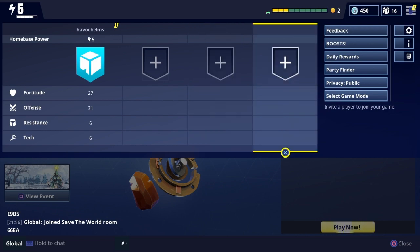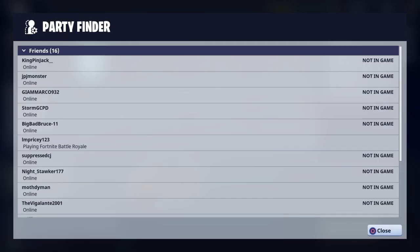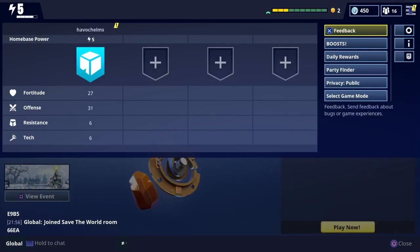Just scroll over to either of these open slots here, click it, and invite the person you want to invite.